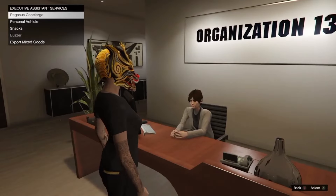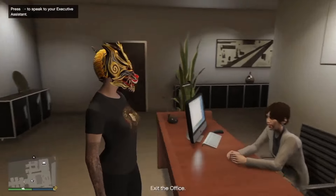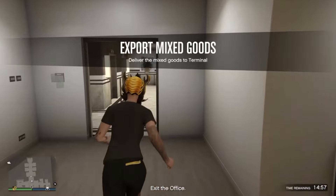The first thing you want to do is walk up to your secretary, scroll down to Export Mixed Goods, and export the Mixed Goods.